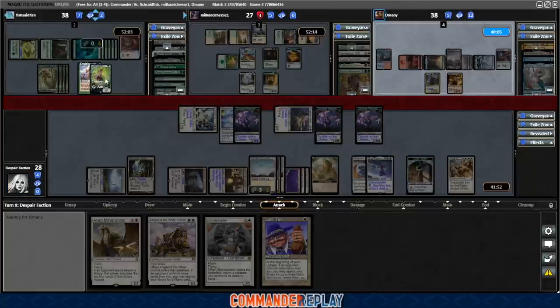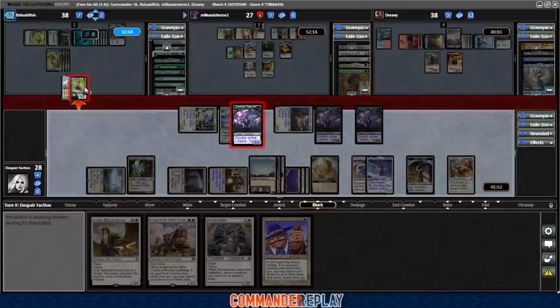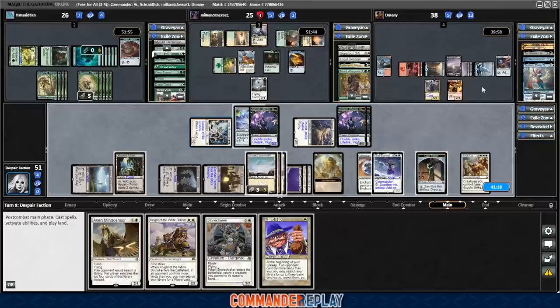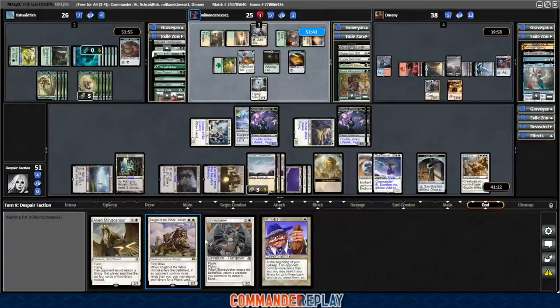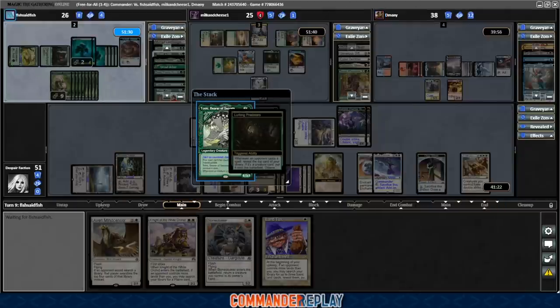They're going to block with the Druid's Call creature. The creature with Druid's Call goes down, takes 5 damage, so they'll make 5 tokens — that's still pretty good. An overrun is a problem. Fish is on 8 lands, Sean's got less than that. There's no reason to play Land Tax right here — there's a reason we might need to go all 6 mana with Stone Cloaker or Aven Mind Censor. So we'll leave those plays up. Toski coming in, Lurking Predators — opponents don't have a lot of blockers so Fish is going to be drawing cards.